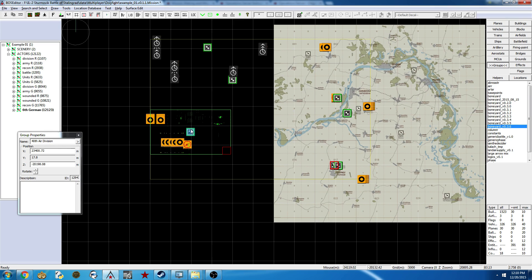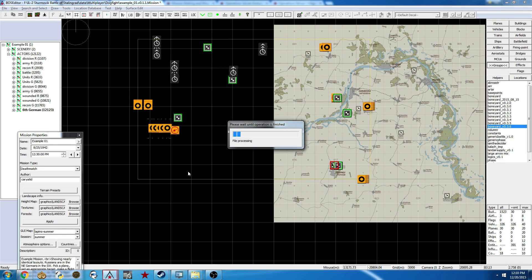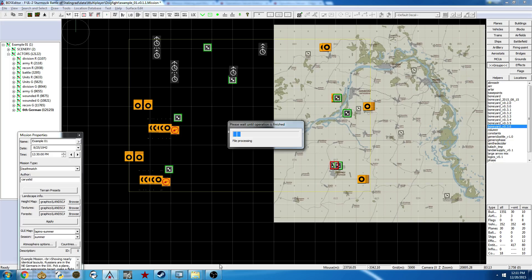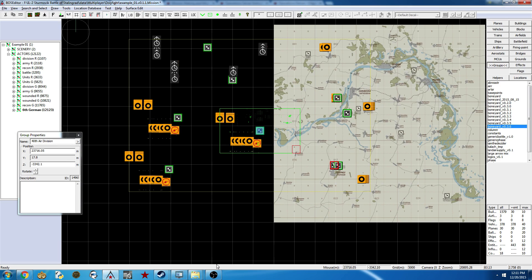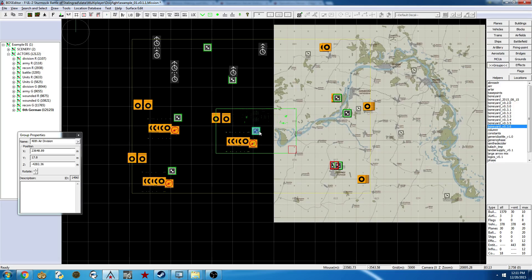We're going back inside the Sixth German Army and then back inside the division — the 40th Air Division that we put in there. Now, some people might want to put units in here now, but I like to lay out all my divisions so I can see where they fit in the world. I also like to plug them into the army before I even start putting units inside them — that way I know my plugin stuff is working. So here's another division, and then we're going to do three. Checking the time — we're at 24 minutes. I think I can do the rest in about seven.